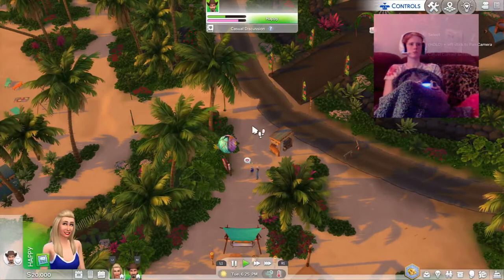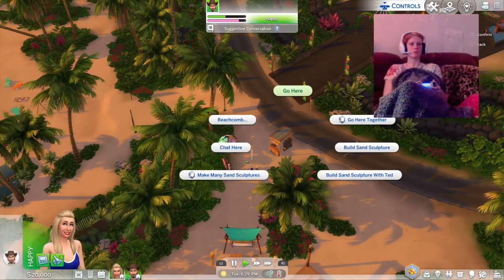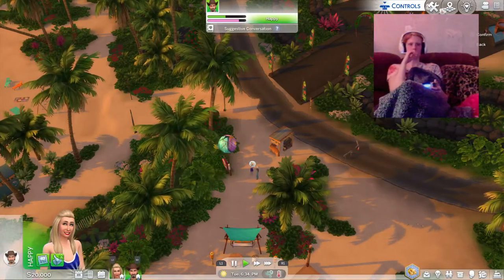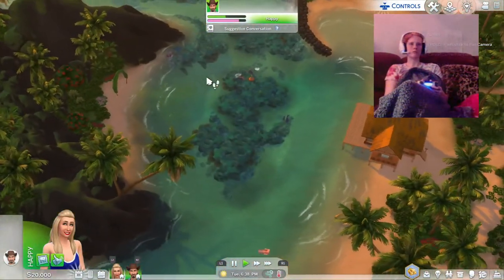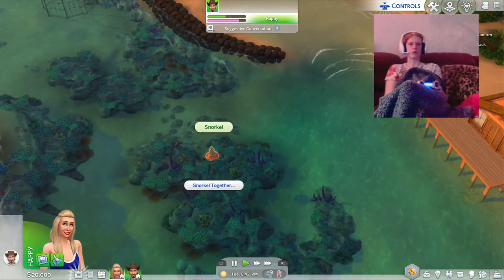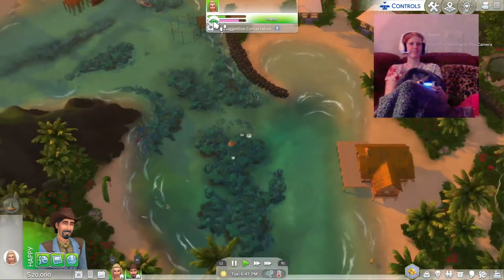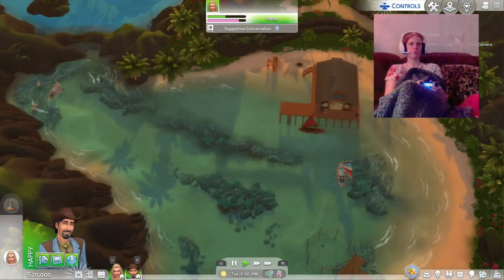There's also other stuff to do. I've never really explored this area of Sims too much — the Sulani pack — I've only just made mermaids in it. Looks like you can make sand sculptures there. You can also go out in the water and go exploring — there are fish over here, and I think if you click this you can go snorkeling. That's pretty much it — that's how you get your sims to travel from one world to another.